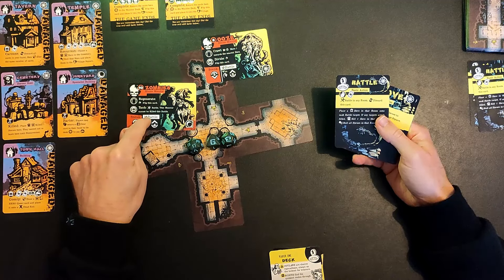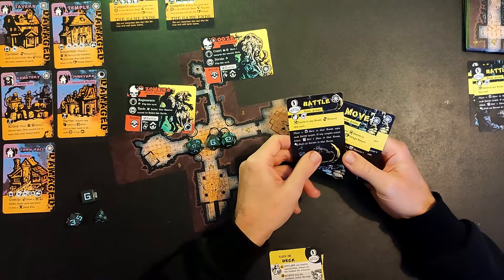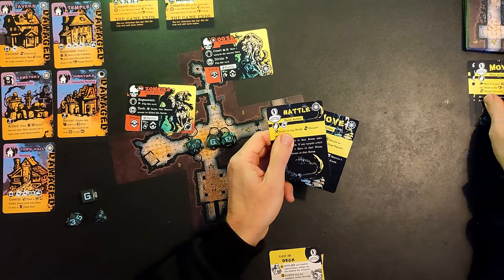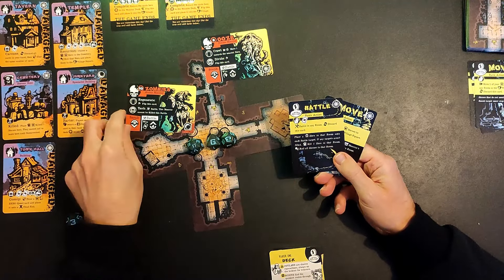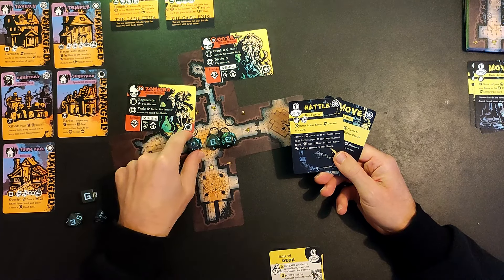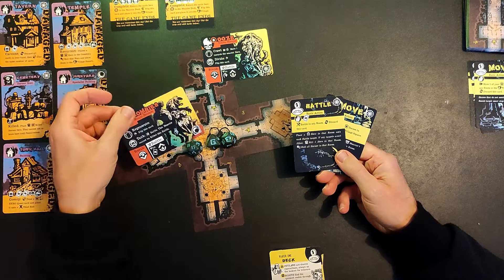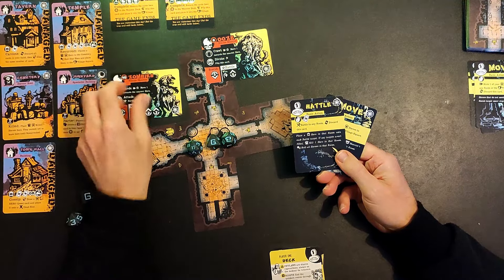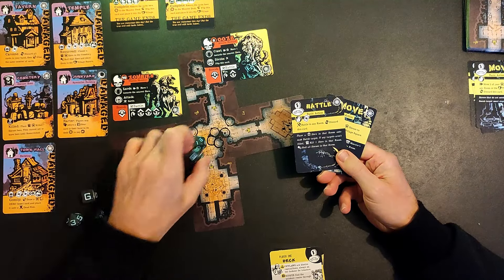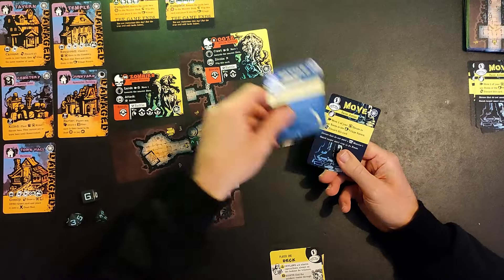Now we can battle the zombies again if we wish, and I think that we might. We've got a second battle card, so we're going to use it to activate the battle and we're going to discard one of our remaining moves. We need to assign only one hero to battle the zombies this time - we'll assign the berserker, and that is enough to defeat the zombies and kill them. Once again we have to re-roll our hero dice. We've got some bad results this time: a one, a three and a one - it's not going to get much worse than that. And we can discard the battle card.